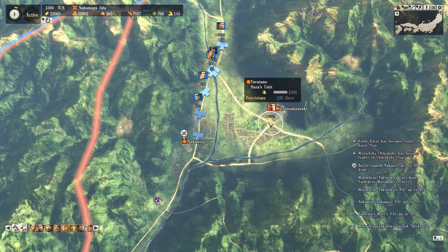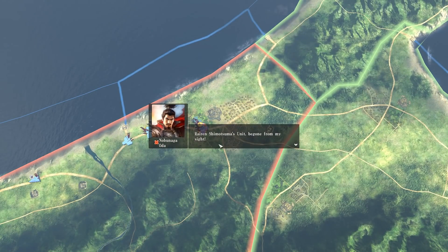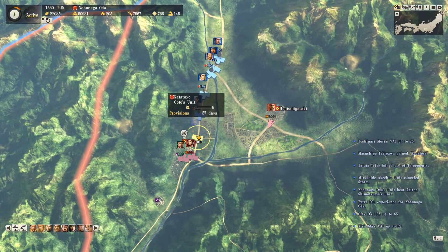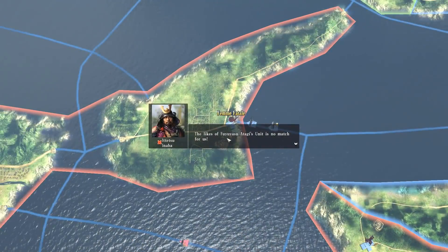So with that, it looks like we are set up to take this minor castle, although another unit is deployed from it just before I arrive, so we still have to essentially do the same battle again.